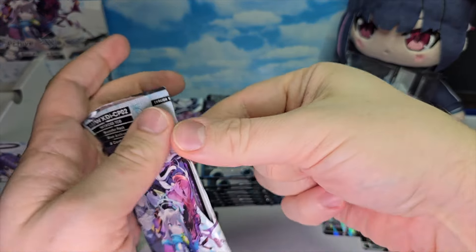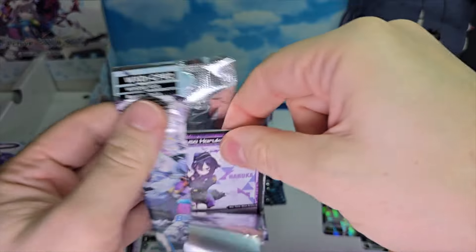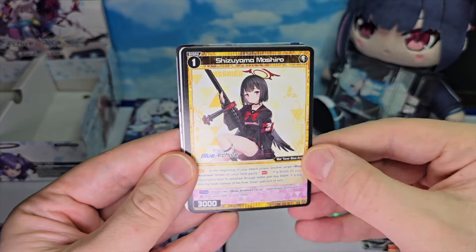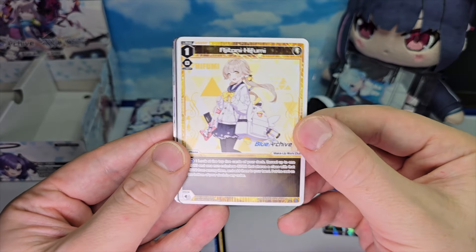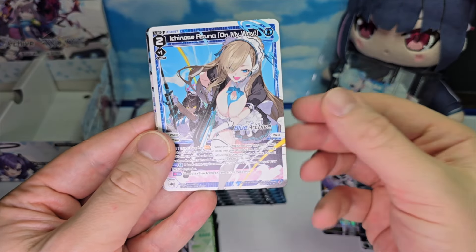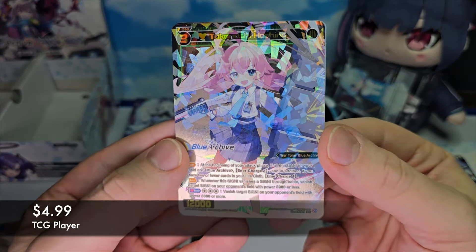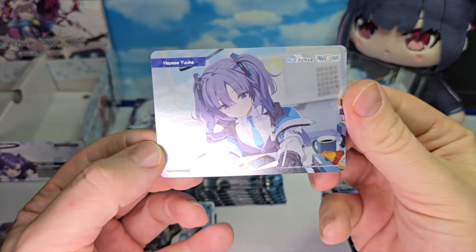Next pack. First off we have Igusa Haruka, Shizuyama Mashiro, Amuro Kasa Akane, Ajitani Hifumi, Kuakami Kaho, Ichinose Asuna. And then we're getting all the SRs right off the bat: we have a Takanashi Hoshino and then a Hayase Yuka.